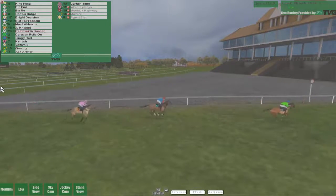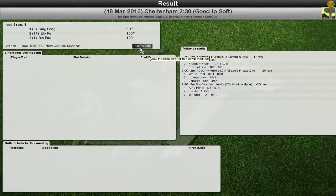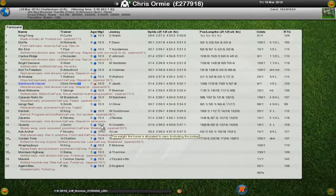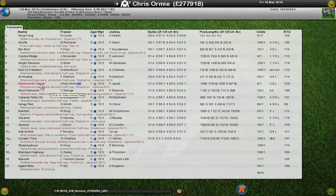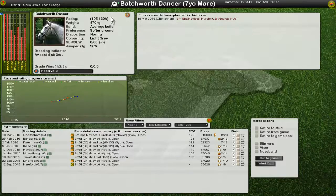We're just going to hold on - looks like sixth or seventh place, so not the worst in the world. A little disappointing though. We were at 129 again, the 145 pulled up, and we were beaten by horses we should have at least competed with more. King Fong went all the way on their own - 128 rating up to 135, deserves it. Batchworth Dancer goes from 129 up to 130, so we did gain.